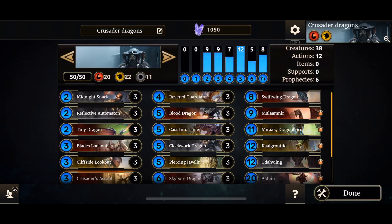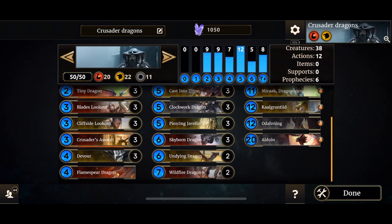Of course, you can toy around with the deck. You can add some more card draws, but I believe this deck has exactly what it needs to shine. You have all sorts of combos you can play with. Berserker of the Pale could be a good addition, especially for Swiftwing Dragon, Skyborne Dragon, and Wildfire Dragon. Wildfire Dragon already has Breakthrough, so that's kind of pointless.